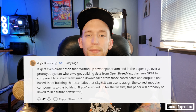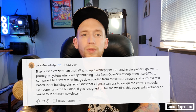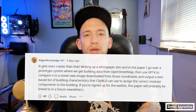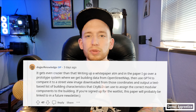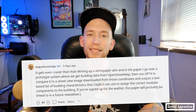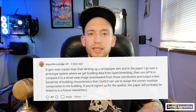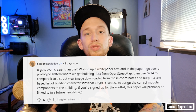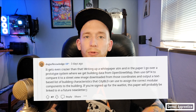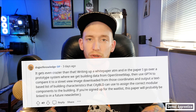'I'm writing up a whitepaper at the moment, and in the paper I go over a prototype system where we get building data from OpenStreetMap, then we use GPT-4 to compare it to a street view image downloaded from those coordinates and output a text-based list of building characteristics that Citi BLD can use to assign the correct modular components to the building.' If you're signed up for the waitlist, the paper will probably be linked in a future newsletter.